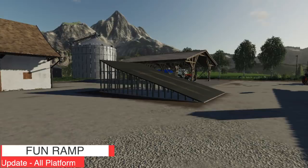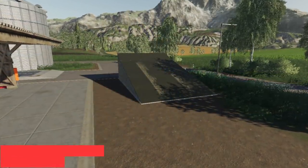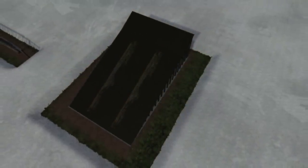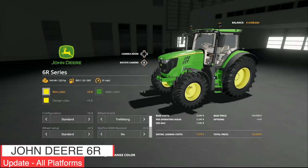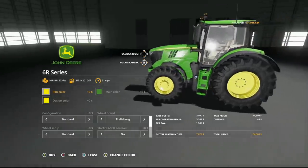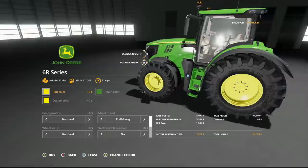Making our way into mod updates for all platforms today. First up, the FunRamp — changelog 1.001. It is now seasons ready, so regardless of spring, summer, winter, or fall, you can now have fun. Next, we've got an update to the John Deere 6R series, also changelog 1.001. Small mistakes have been fixed, joystick animation has been added, and the rear fenders have been re-edited. Looking very good — a nice update to the John Deere 6R.